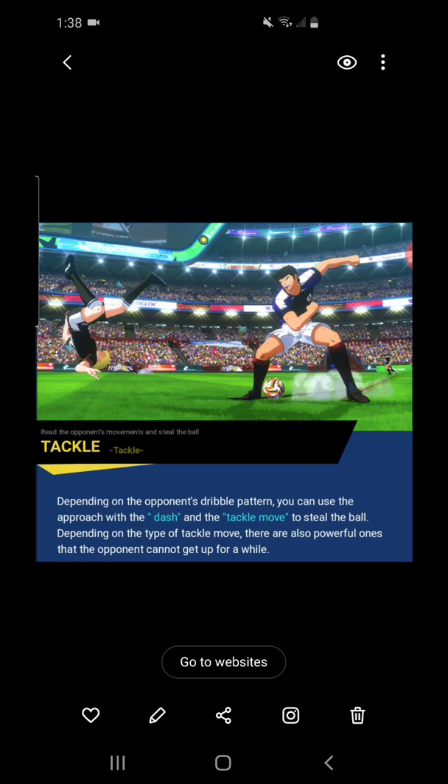Depending on the type of tackle move, there are also powerful ones that the opponent cannot get up for a while. So now we know that in this game, if you tackle your opponent really hard — if someone has a strong tackle like Jito does over here — you can knock them down for a significant amount of time. Also, the American player, his name is Blake Martin, he has this charging tackle, and I'm sure that one is going to put some people out as well. That's pretty cool.